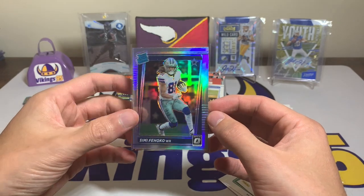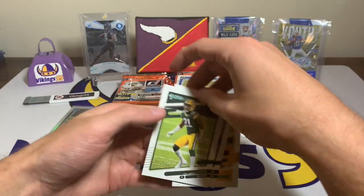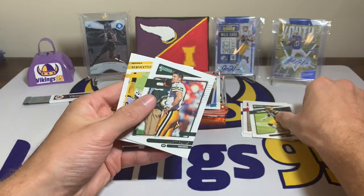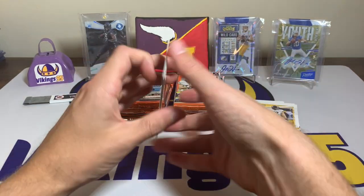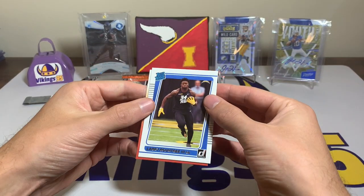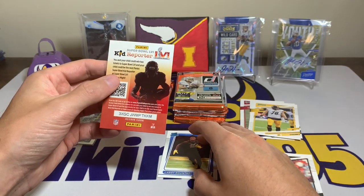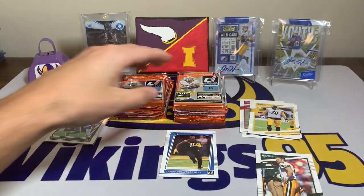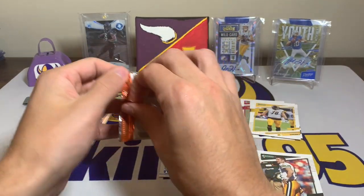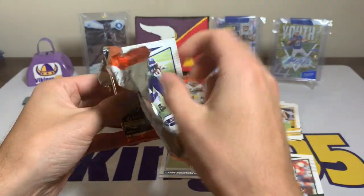Not bad out of the first pack. We've also got an Adrian Amos, then a variation Brett Favre and Alejandro Villanueva, and then the Larry Roundtree rated rookie card for the Chargers — I believe he scored last week — and a kid reporter card. So a silver hollow to start us off, not too bad.